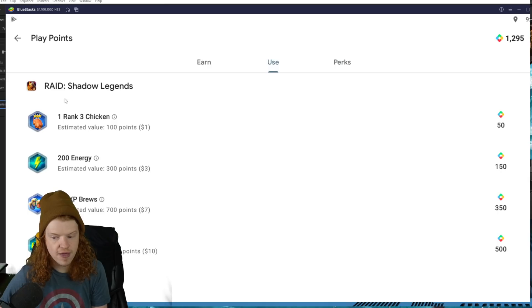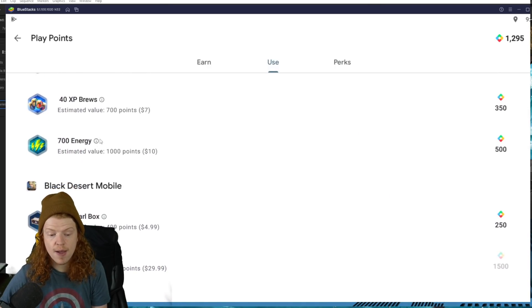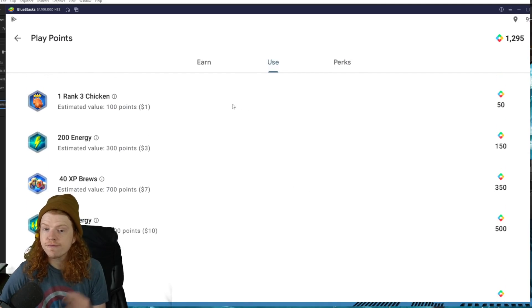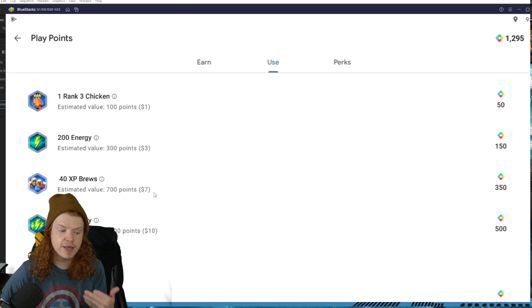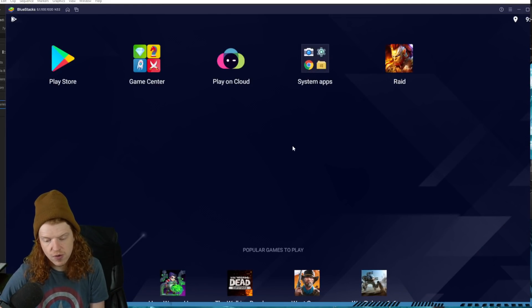For instance, if you're playing Raid Shadow Legends, you can get a chicken, 200 energy for the Xperia brews, or up to 700 energy just for points you get free every Friday. Sometimes they have an 8x bonus — you spend $1, you get 8 points — so you can get your money back in that aspect. You definitely want to download Raid on the Bluestacks emulator, or really any emulator. It's got things like the built-in autoclicker, etc.